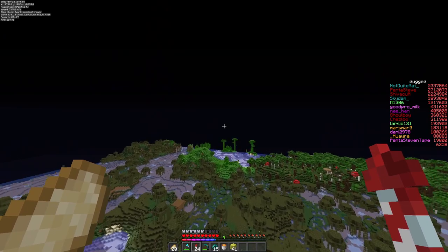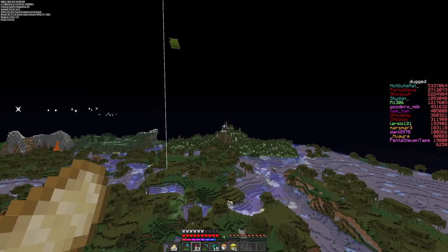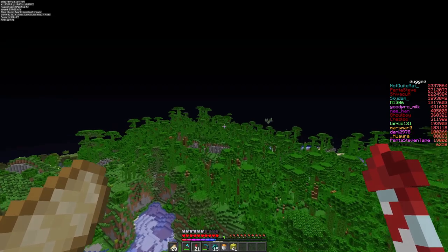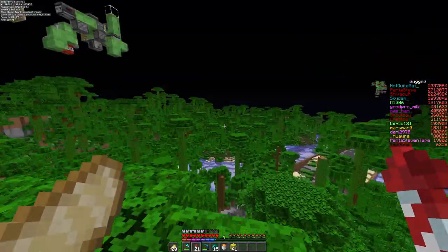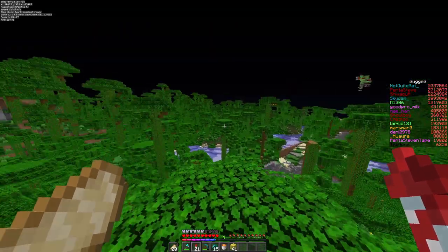One thing that we also have to account for is that we're going through a jungle and also a couple of mountain biomes. So we need to make sure that whatever we do, we are careful that we don't run into any of the trees or anything here with the sweepers on the flying machine.